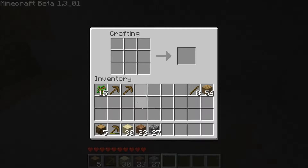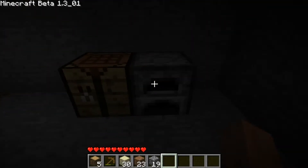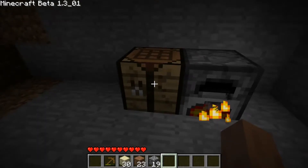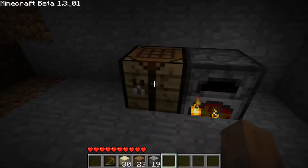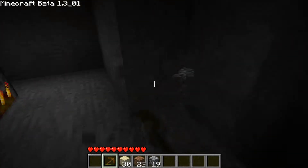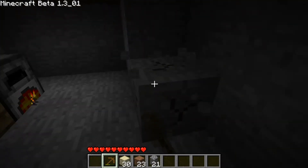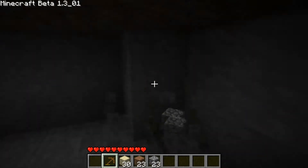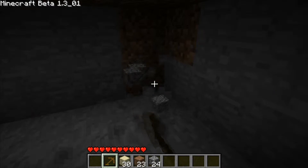I'll set it there for now. I don't know why I made so many wood picks. I have enough stone to make some stone ones, which I probably should have thought of, but I didn't. I'm going to use up these wooden picks before I go ahead and make anything else. I don't want to be wasteful, not at this point in the game.